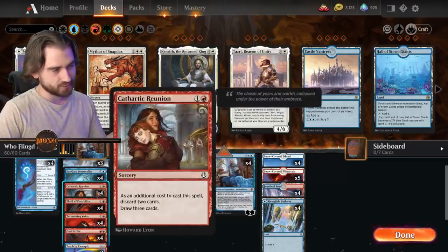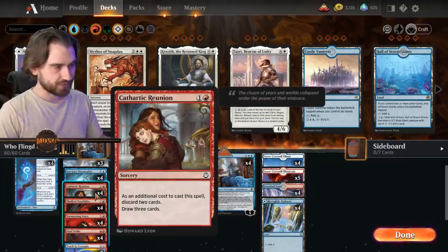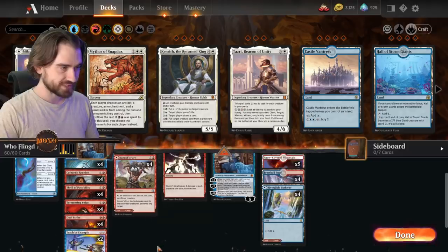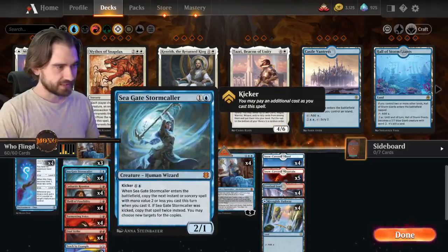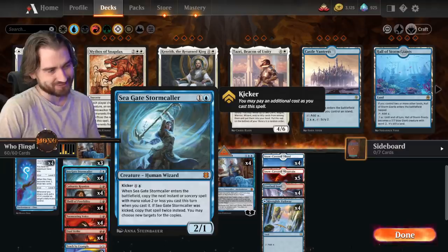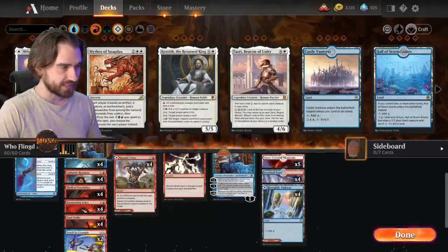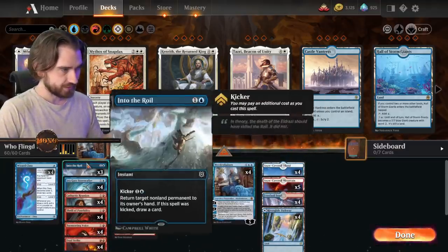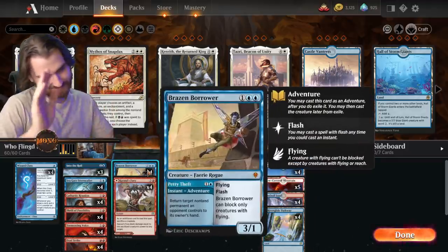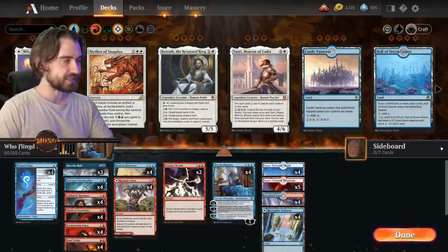If you have Seagate Stormcaller with Cathartic Reunion, that's just insane because you copy it so many times. We also have Tormenting Voice and three log possibilities. The best copy spell being Seagate Stormcaller — probably the best card in the deck because you get a body on the board that can block. We have Dual Strike and Teach by Example to copy, Into the Royal and Brazen Borrower to stay alive, and Brazen Borrower can also deal damage. Stormstrike to clear the board. Easy peasy.